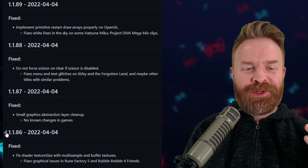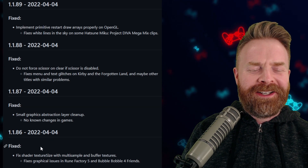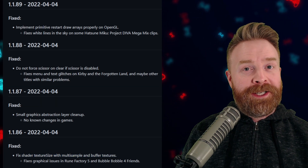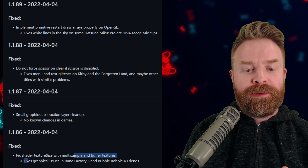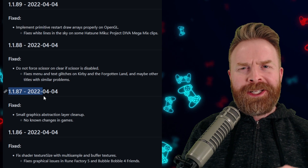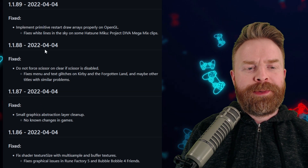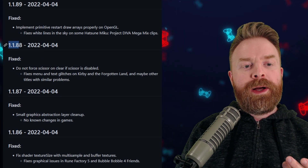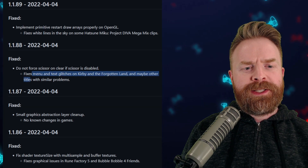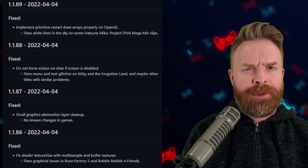We'll start out here by taking a look at version 1.186, which is already kind of outdated. It fixes shader texture size with multi-sample and buffer textures, and does fix graphical issues in Rune Factory 5 and Bubble Bobble 4 Friends. Version 1.187 — I normally don't cover these ones because there are no known changes in games, just some general emulator improvements. Version 1.188 applies to Kirby and the Forgotten Lands, fixing menu and text glitches.